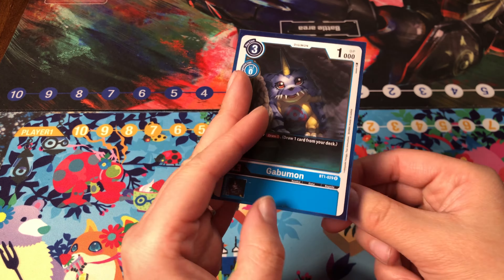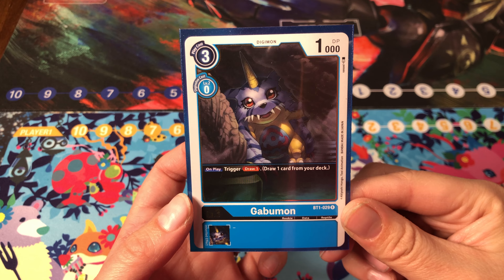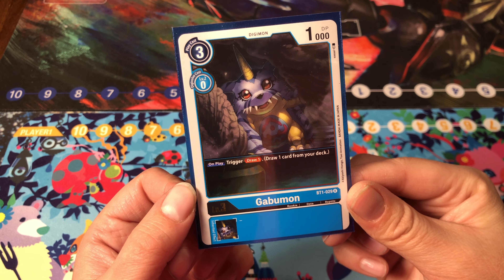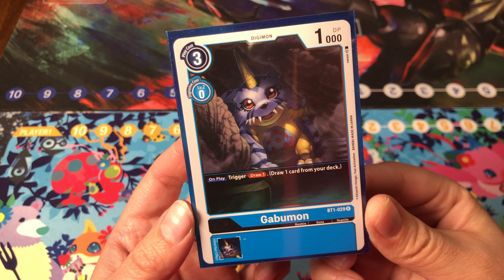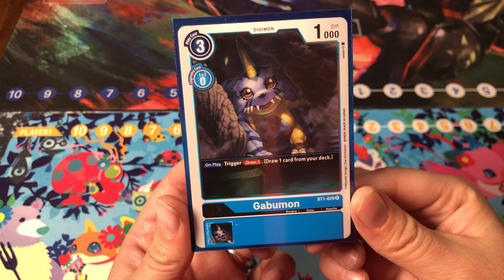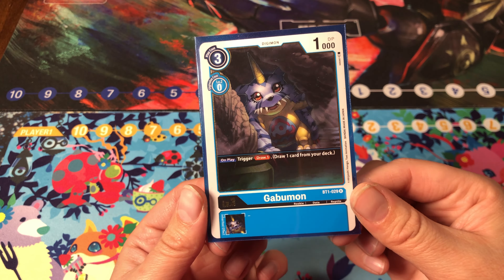Next up is Gabumon. This card is versatile and can be played either to Digivolve and draw a card, or just hard played to draw a card. Blue has a lot of effects that play their Digivolution sources, so even if you choose to Digivolve into Gabumon, you'll still have opportunities to use its on-play effect. As part of the Garurumon archetype, this card will continue to receive support. It can also have its place in decks like Examon and Imperial Dramon.